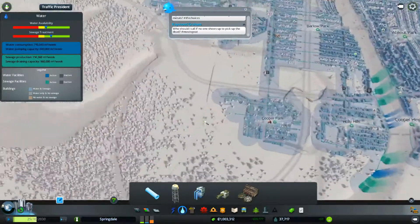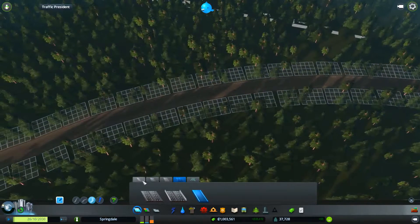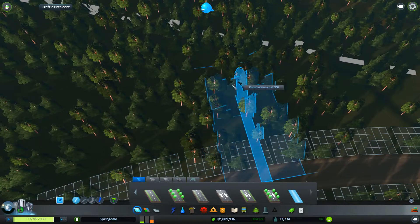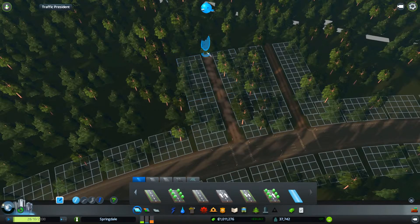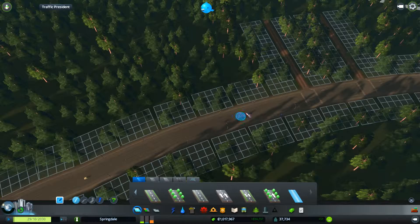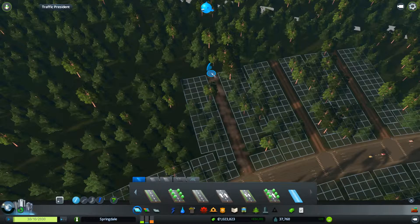Now we do need to get some water over there, so let's get it going right like this. There we go, and now we have some forestry. Let's grab some of these roads, make them go — this one is to be straight — like right there, and then like there. It's a bit too far. Should be perfectly fine, okay. There we go, that looks perfectly fine.